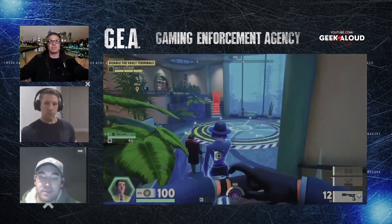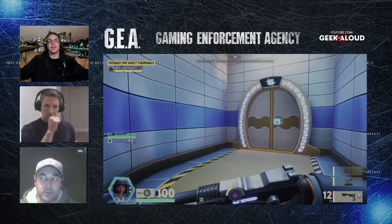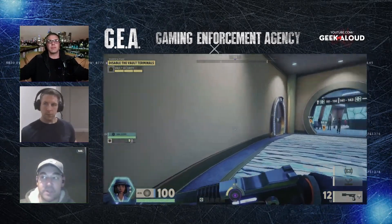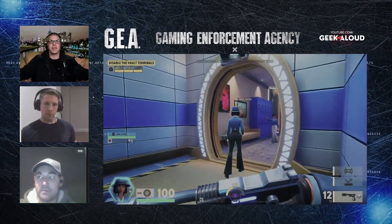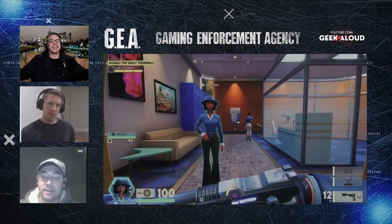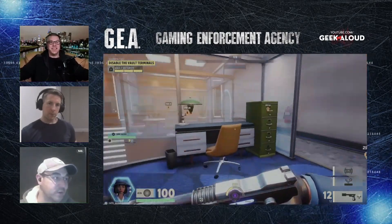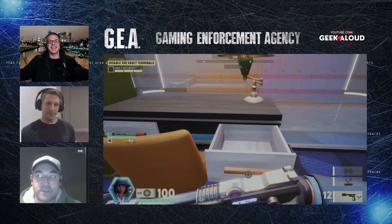Do you skip the first objective and go straight to the second one and hopefully cut someone off? What happened to Troy in one of the games — he got to the end, basically had the treasure at the exfiltration point, and someone came up behind him, popped him in the head, stole the treasure, and won the game. There are various ways to win and it's not just an all-out shooter.